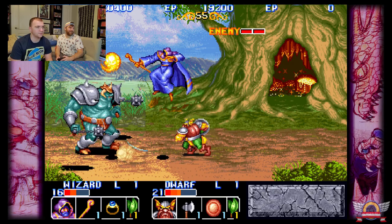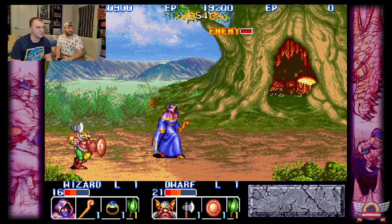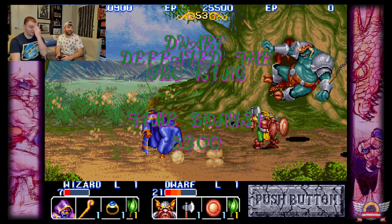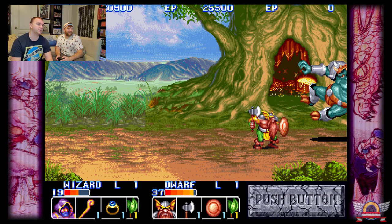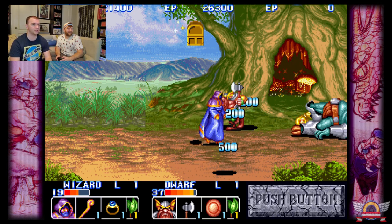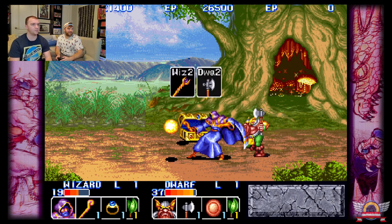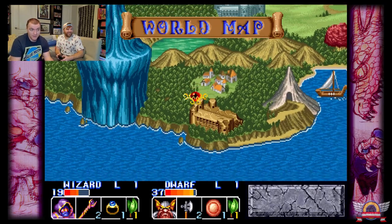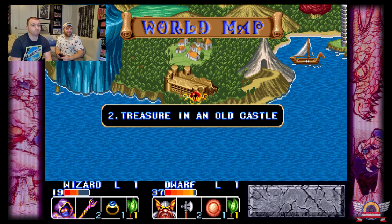I'm working on it — I'm just a stubby little dwarf, I can't move very fast, my legs aren't very long. The dwarf defeated the old king! No level up though — we didn't get a level up on that one. The wonderful Wiz! Another way you get items, you just find them.